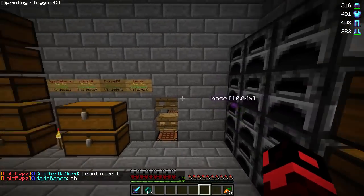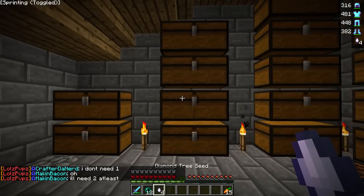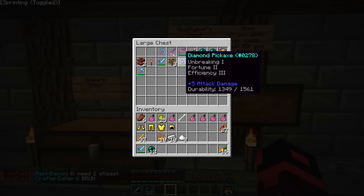Basically our idea for this server was to be extremely low grind and easy. We've got to fix these, but basically these are diamond tree seeds. If you plant them in tilled soil, you can get a diamond tree.